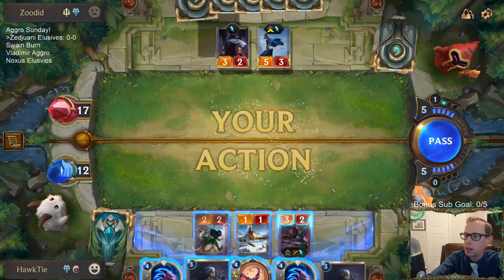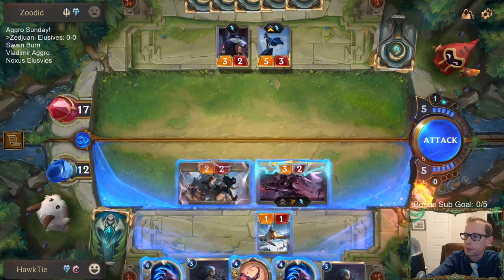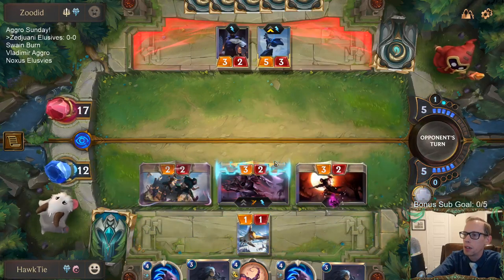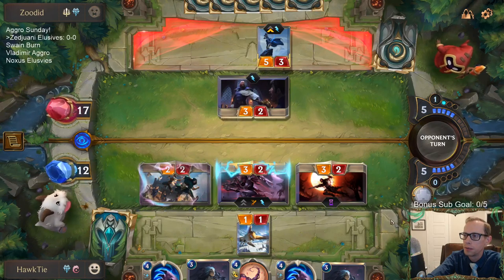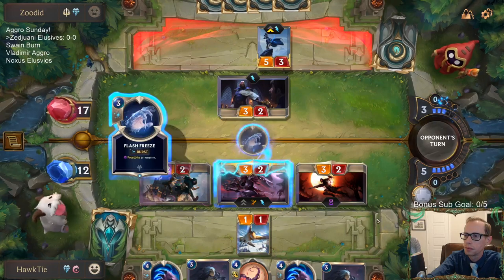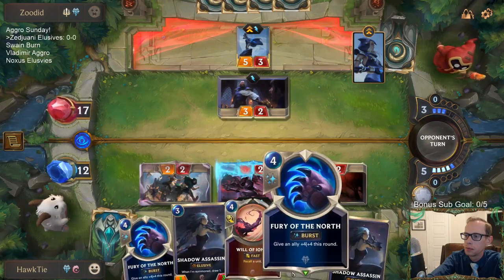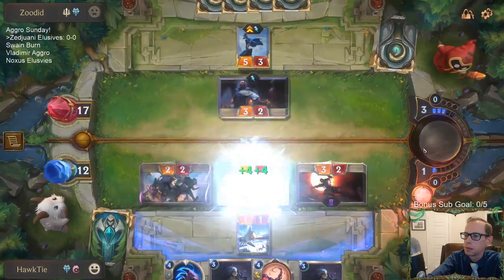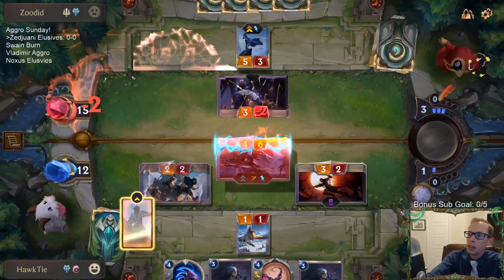Now I can attack with Zed. That's a big Shadow Assassin. I can attack with Zed with Fury of the North. So they go Frostbite on the Zed, but I still get to Fury of the North. What are you hiding? Okay, good.